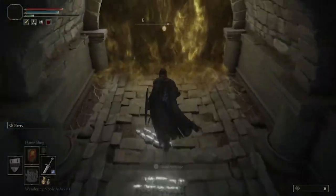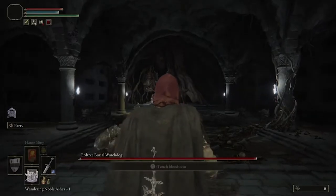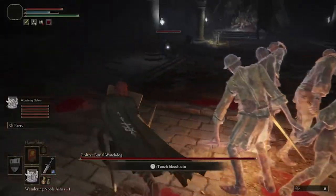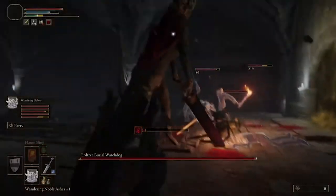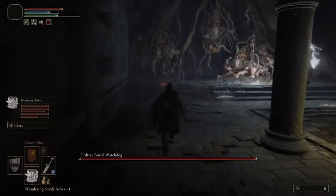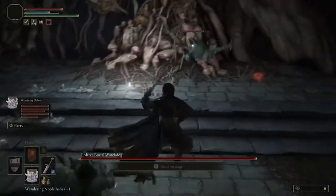Welcome to the Ogles Challenge. Today let's talk about how to defeat the Erdtree Burial Watchdog in Impaler's Catacombs. This Burial Watchdog is a little bit different than the first one you encounter in the game because it has three heads instead of one, and it also has little gargoyle minions running around the arena. It's more difficult in some aspects, but also easier because you have better items and upgrades since the first time you encountered him.